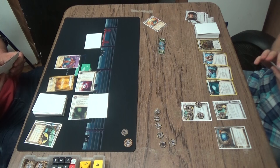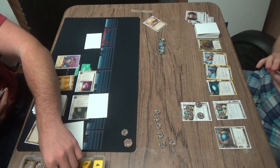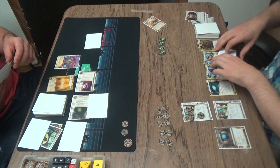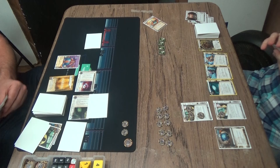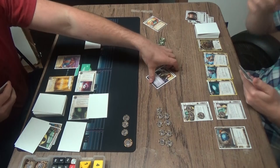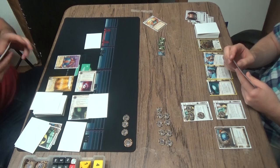With Brain Chip giving you memory for each agenda point you've scored, you tend to get a lot of memory with Adam. So it looks like Archer's just going to cover up Archives and take a credit. Jackson's still vulnerable, and presumably with Always Be Running, he'll spend his run click on that Jackson, which will probably get popped. Getting Brain Chip — actually he's just going to go to HQ. That's nice too. He's well set up. Getting two points at the start of the game and getting the Brain Chip is really helpful with Adam — it's definitely one of the big differentiators in how good your start is.